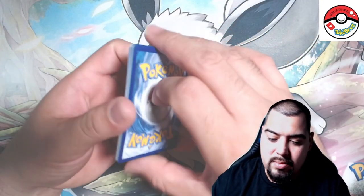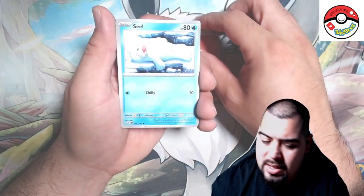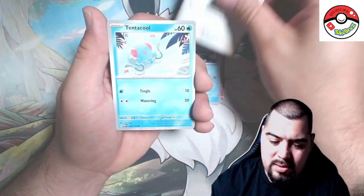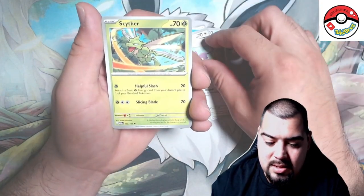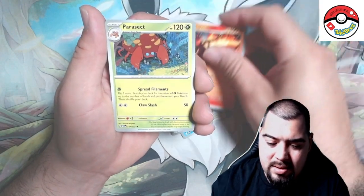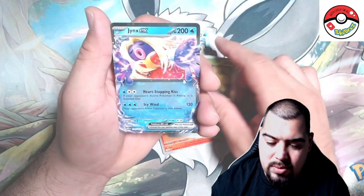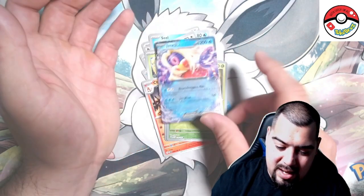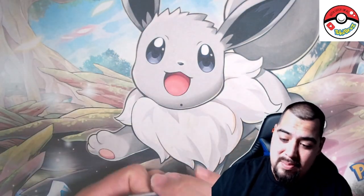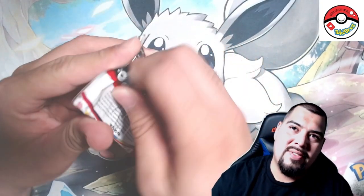Next one guys, come on — we need to heat up! We got a Seel, Doduo, Tentacool, Raticate, Kadabra, Charmeleon, Parasect, Pidgey reverse, Tangela reverse — and then we got a Jynx EX! Two EXes back to back — so far this booster bundle beats the other ones, blows them out of the water! I mean we did get the Venusaur but... two EXes, not bad!